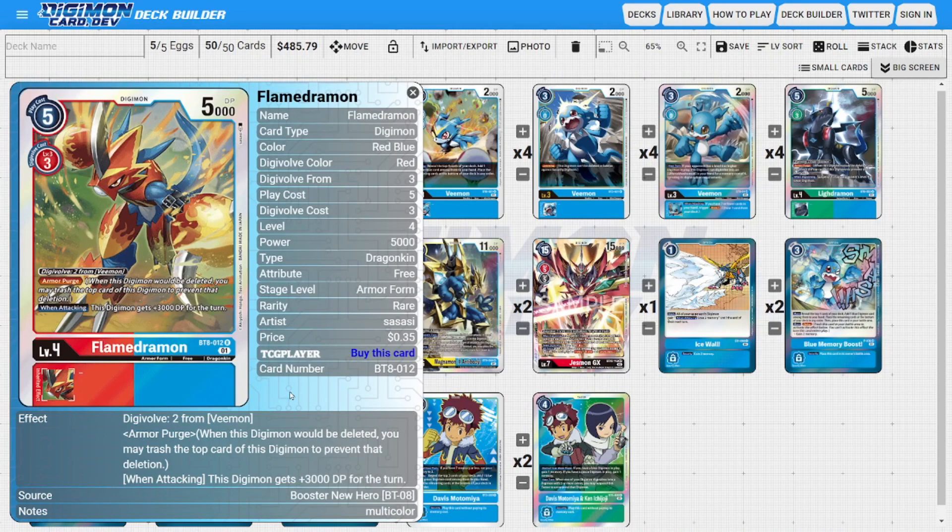I'm also running four copies of Flamedramon. He Digivolves off of any Veemon for two — otherwise we'd pay three on top of a red Digimon, which we're not doing. He has the Armor Purge ability for built-in protection, and his when-attacking ability makes him one of the most aggressive cards in the deck, giving himself plus 3,000 DP. This buff transfers over to our low-level Digimon if he gets popped, and even as Flamedramon swings, he's swinging for 8,000 as a level four in the blue and red color combination.